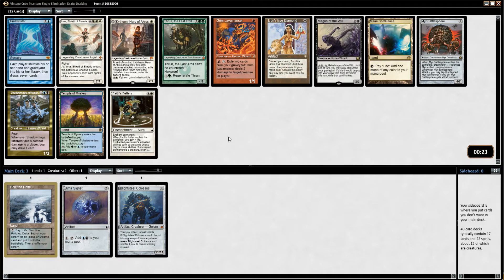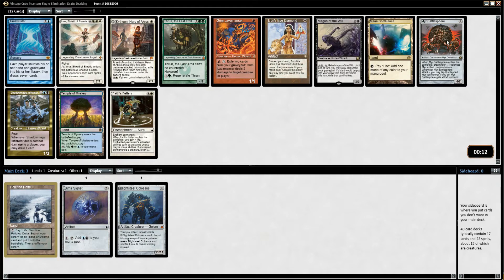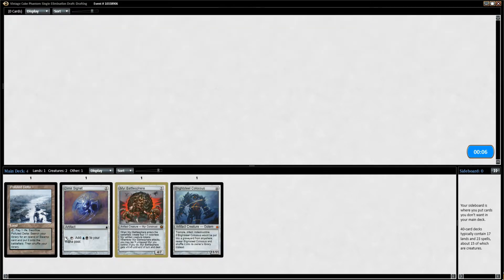We can take the Battle Sphere. I could take Mana Confluence. I don't think I want Temple of Mystery. Time Twister doesn't seem like the kind of card we're looking for. I think I like the Battle Sphere just a little bit over Mana Confluence. I'll take Battle Sphere.